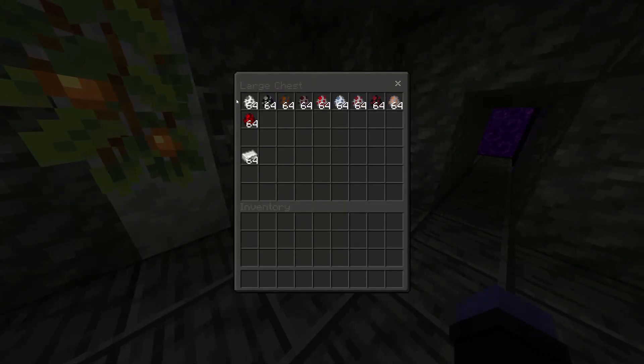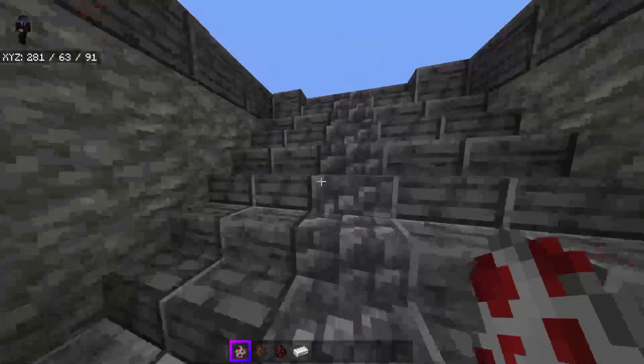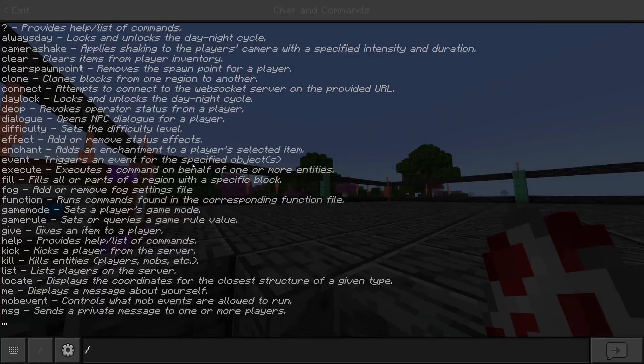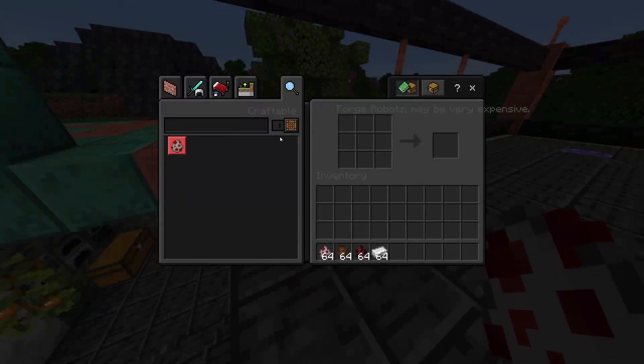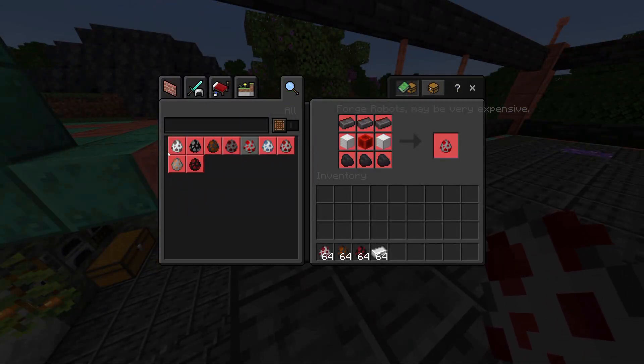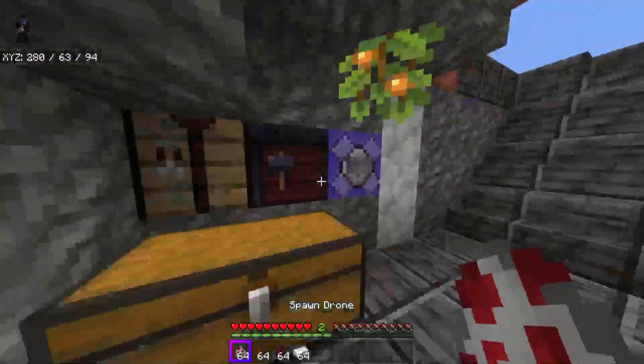I have a bunch of this stuff in this chest over here that I want to check out and we're just gonna hop right into this because a lot of this stuff seems really cool. I want to start out with the drones probably. There's the ranger drone and the combat drone. You're going to want some iron to tame them. There's also a crafting table where you can craft pretty much all of the things.